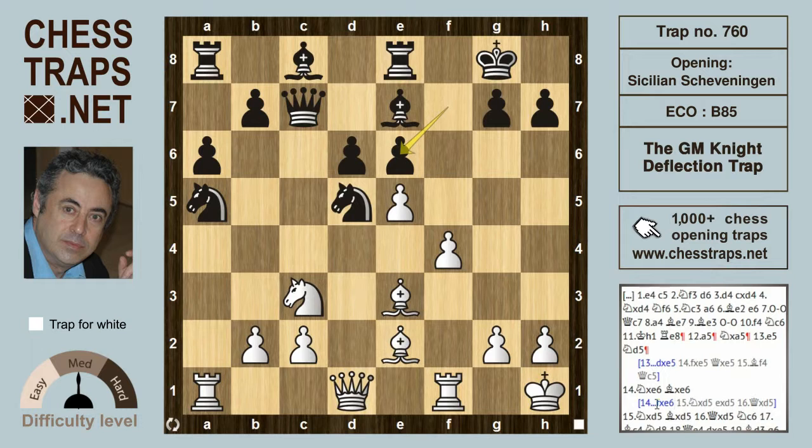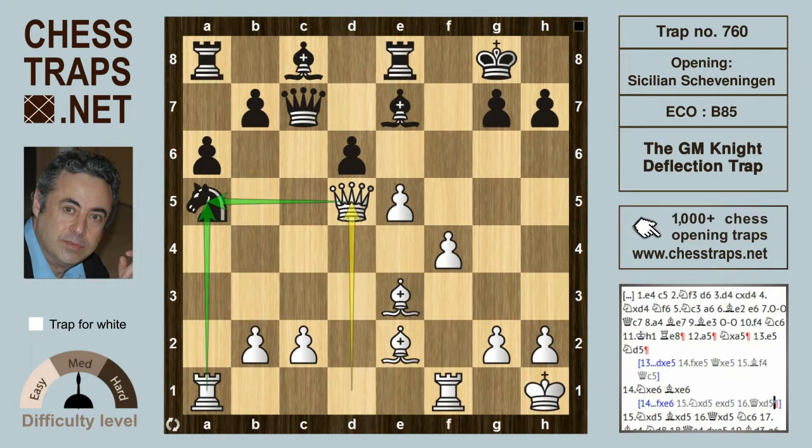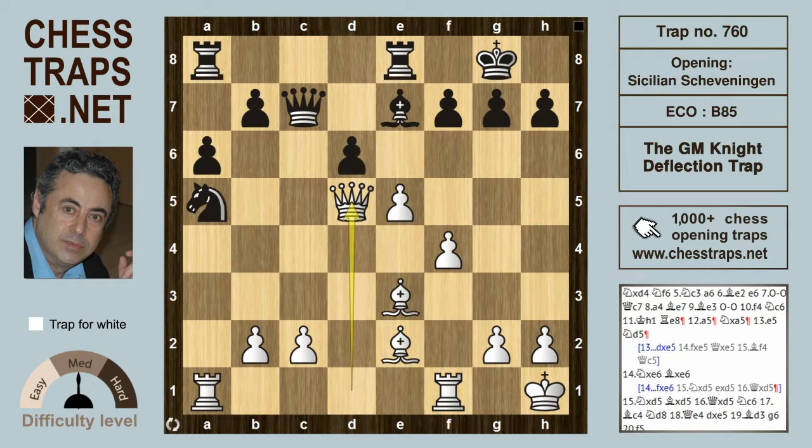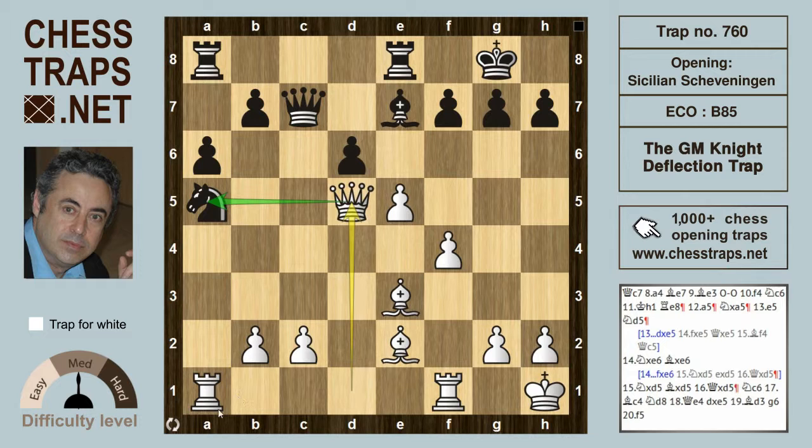Now let's look at black's options. If black takes with the f-pawn, then we're going to see knight takes on d5, and after the recapture — he takes on d5 — queen takes on d5 is check, with a nice sizable advantage for white. That deflected knight on a5 is going nowhere and is going to be taken. Again after knight takes on e6, if black continues bishop takes on e6, we can expect knight takes on d5, bishop takes d5, queen takes on d5, again hitting the knight on a5.